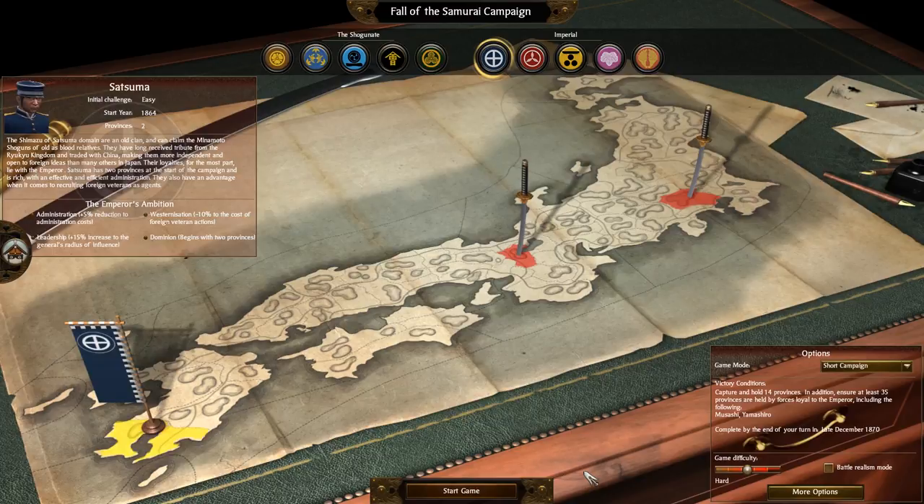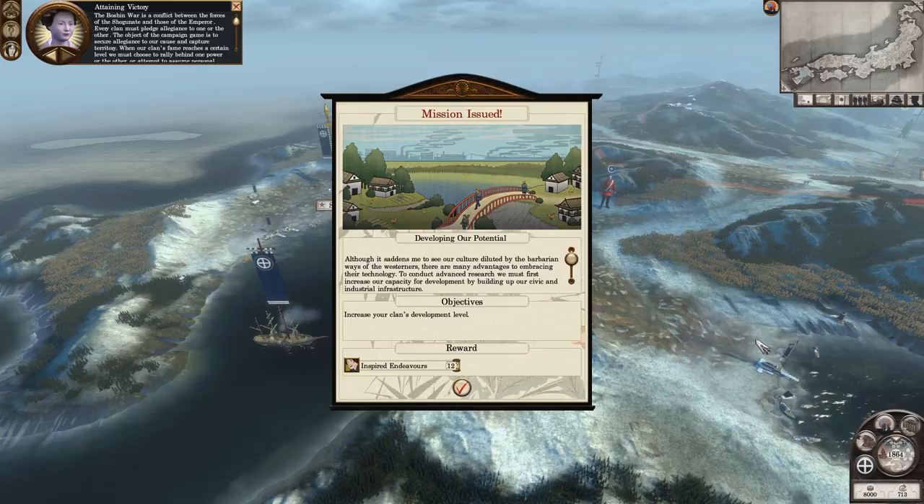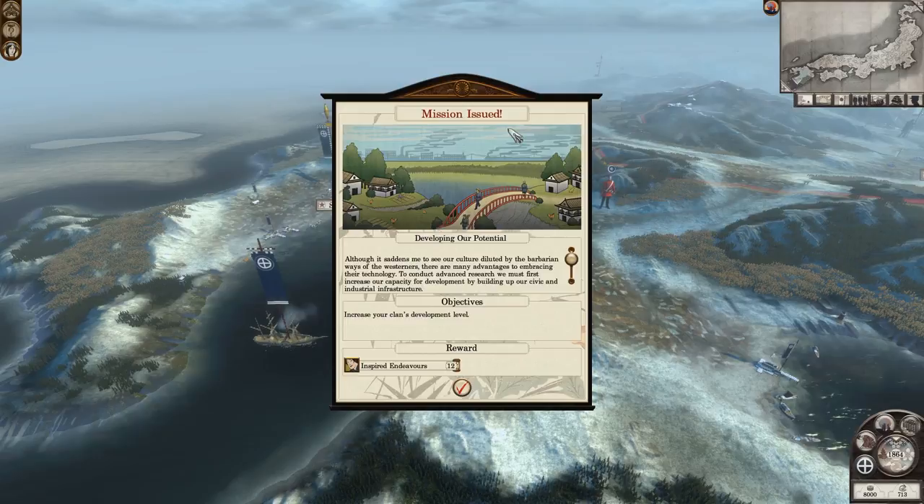I'll hit the start button and make a quick edit — welcome to the campaign map. This works very much the same way as regular Shogun 2. You get your little starter video, which I've cut out, and then the lady in the top corner tells you a bit about what's going on in the world and how you can obtain victory. Just going to get rid of her for now.